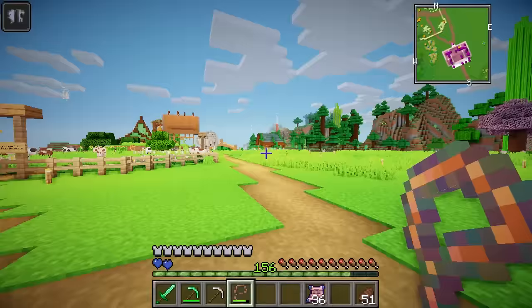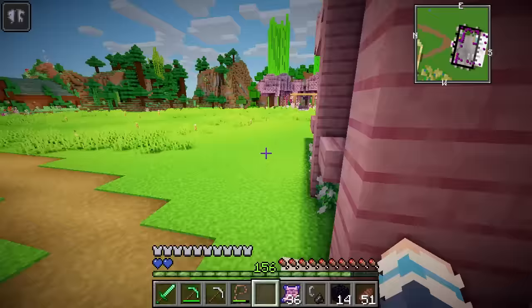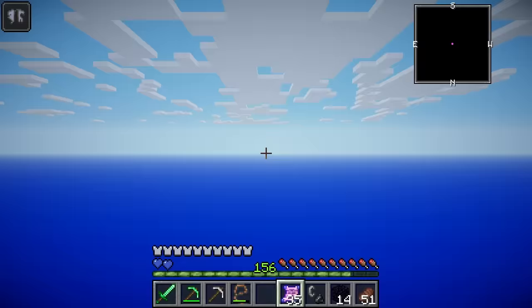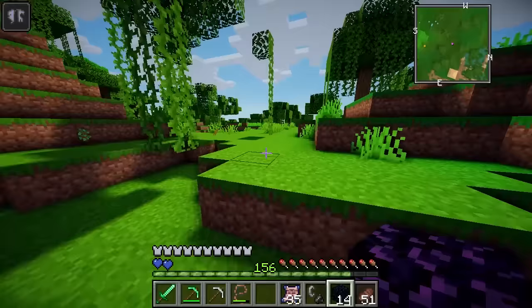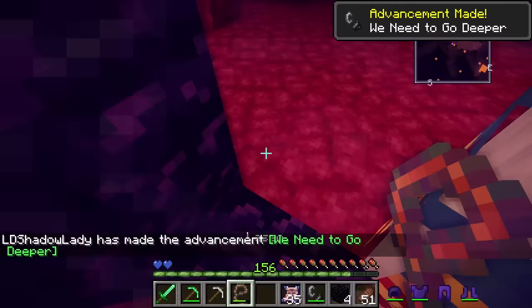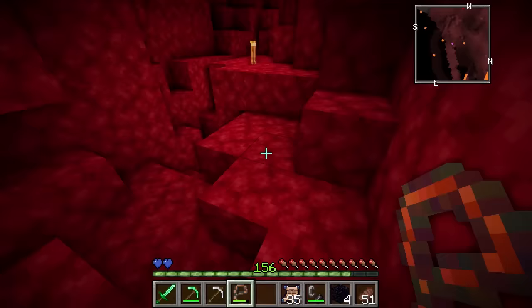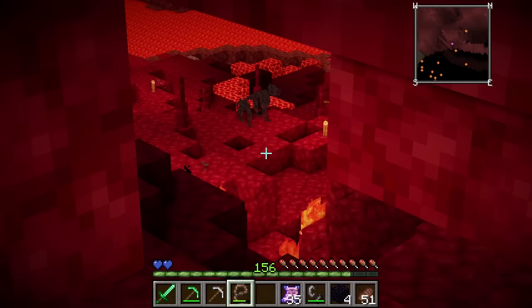So let's find a nether portal and try and lasso a blaze. I'm already scared and I don't even know where the portal is. I just realised that you can actually make your own portals. But I'm going to do that far away from here, just in case something crawls out of it in the middle of the night. Here goes nothing! What on earth is that doing here? This is not what I expected to find in the nether. Hopefully somewhere close by is a blaze and I can just grab it and run.